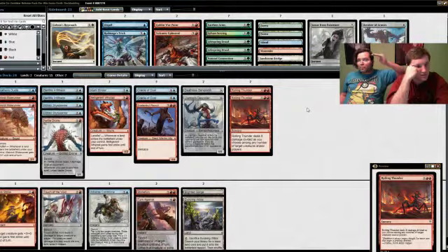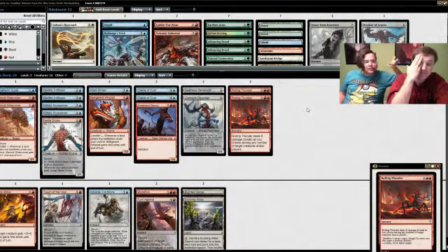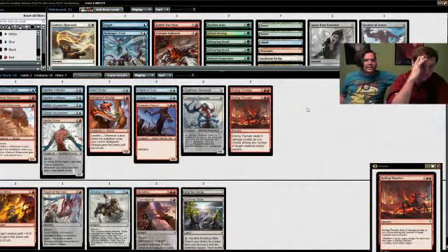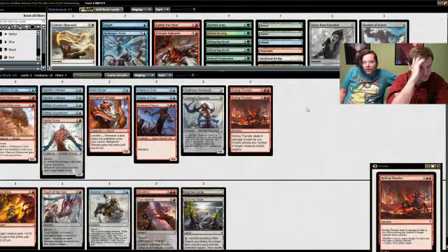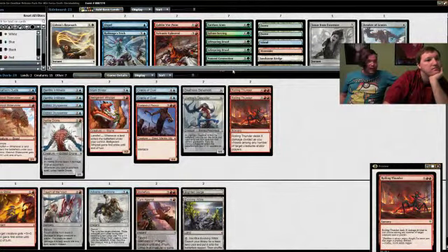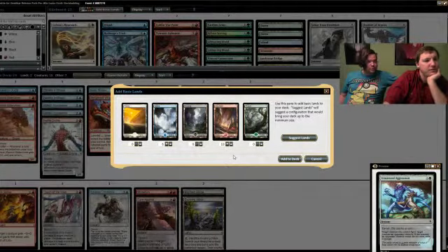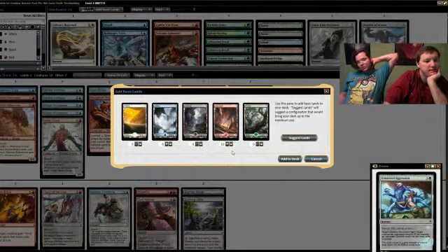I think the Blighted Lands are things you should pick up right below your premium creatures. So it goes: premium removal, premium creatures, mid-grade removal, and then Blighted Lands — because they fill a land spot. Imagine if we just picked another creature that was slightly better and we had to cut it, or slightly worse and cut it — but instead we get to play a spell-land. There will be a lot of games where we play Blighted Gorge, tap it for mana a few times, and later cash it in.